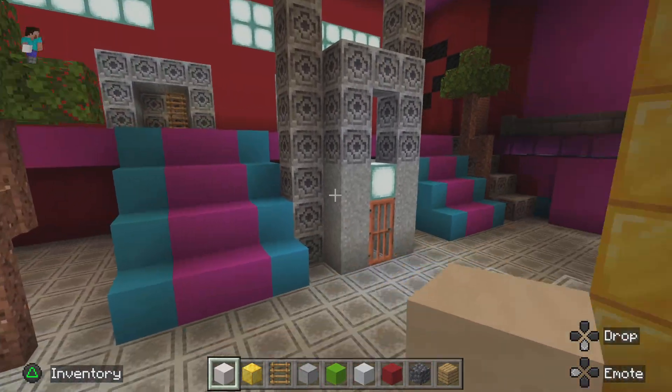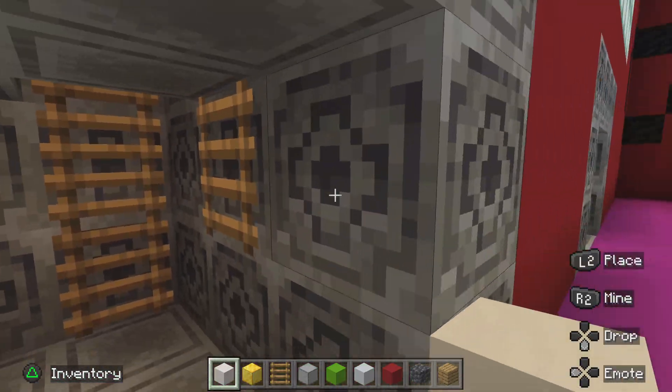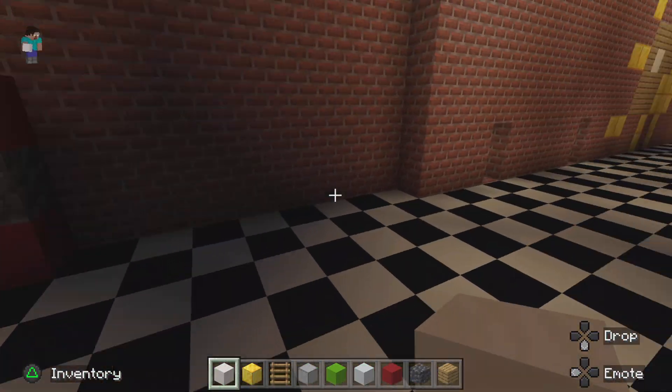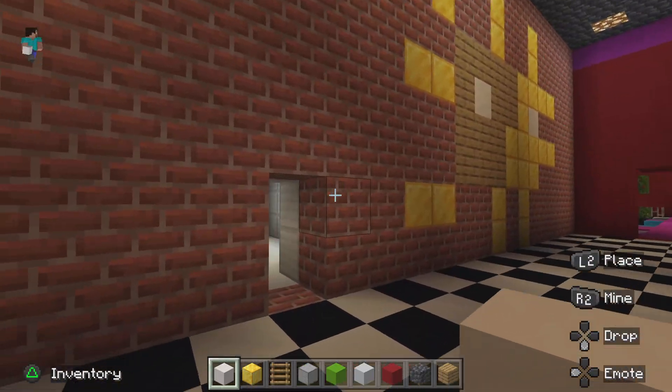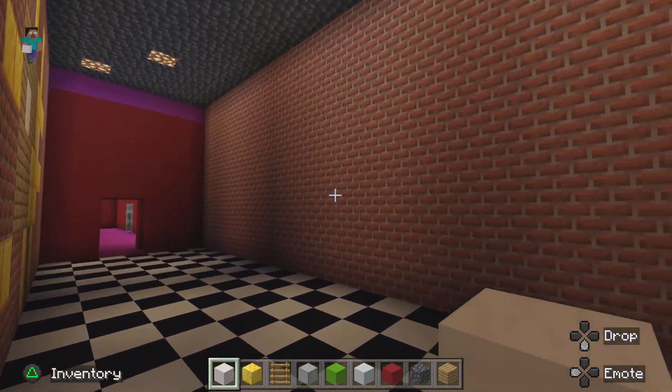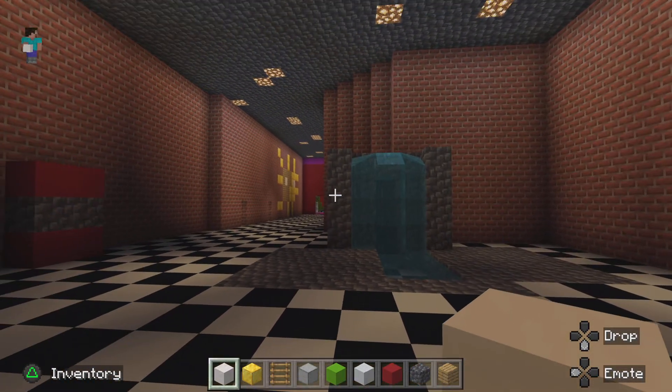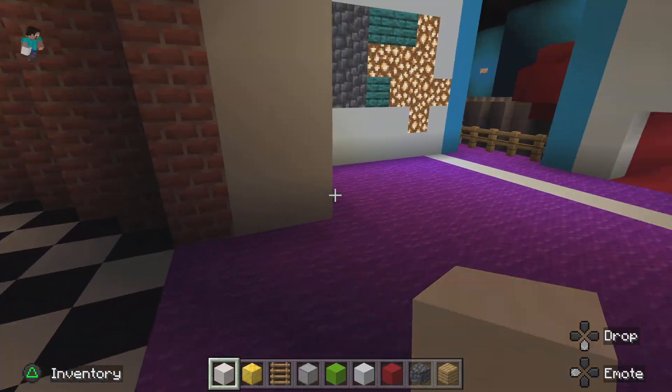Then we have the coffee shop bit — you go in here and go down, which leads into this area. You can go through there, close that up, and it leads in here as well. Now if we go in here, this is my daycare area.